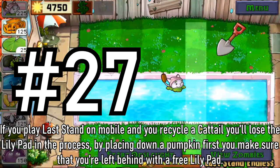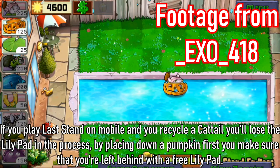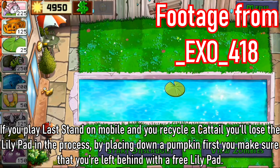Tip 27: If you play Last Stand on mobile and you recycle the cattail, you lose the lily pad in the process. By placing down a pumpkin first, you make sure that you're left behind with a free lily pad.